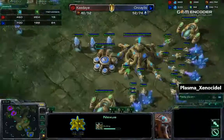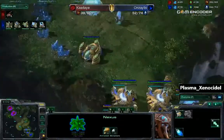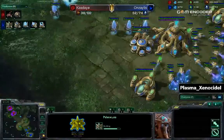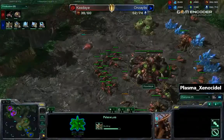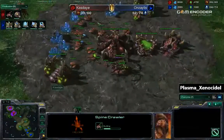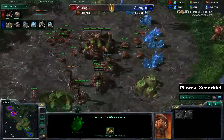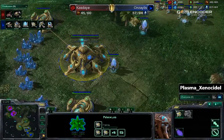Anzalus does need to keep making probes, as he is going to get an expansion. He already has 300-400 minerals in the bank. The Zerg player has 550 minerals. Getting another spine crawler just for extra safety. Still no upgrades for the Zerg player. And the expansion is just going up for Anzalus.